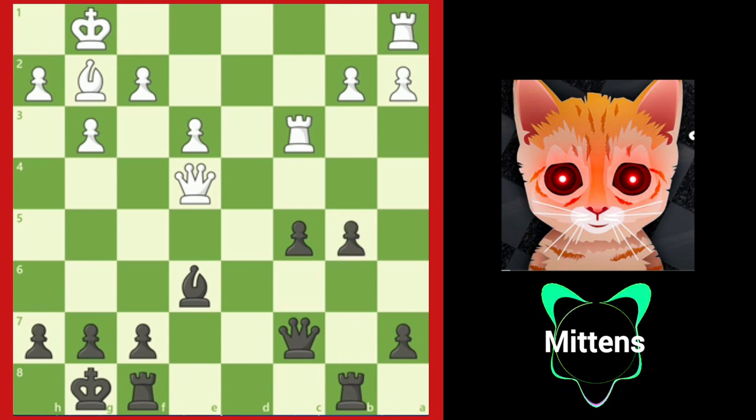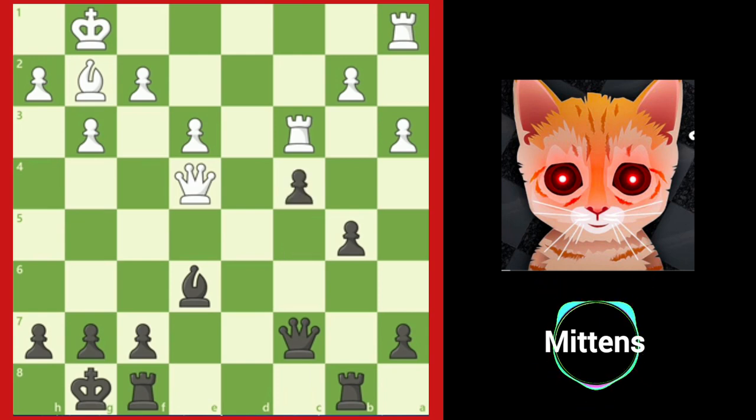White tries to slow down black's queenside pawn advance with A3. Black grabs more space in white's territory with the move C4. Black's plan is to continue to advance the queenside majority with A5 and B4, grabbing more space in white's territory. One long-term plan for black is to use the queenside pawn majority to create a passed pawn, which was the winning plan in the game. Let's see how he did it.